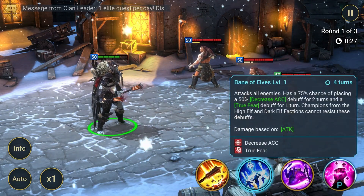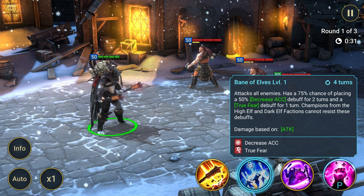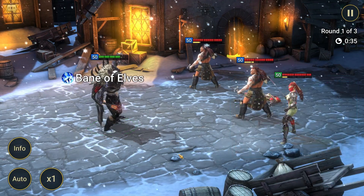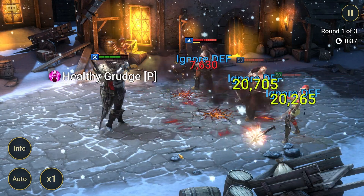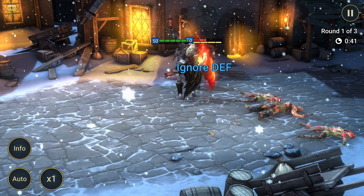Attack 2: Bane of Elves, four turns cooldown. Attacks all enemies. Has a 75% chance of placing a 50% decrease accuracy debuff for two turns and a true fear debuff for one turn. Champions from the High Elf and Dark Elf factions cannot resist these debuffs.